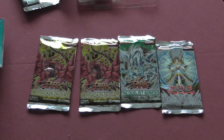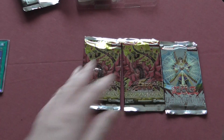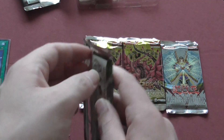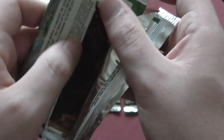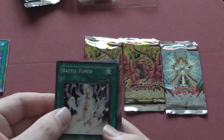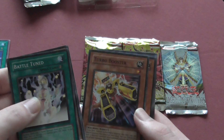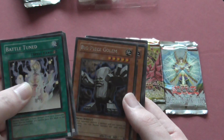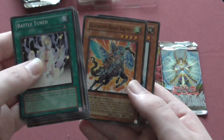Next we'll start with Jewelist Genesis, which has Stardust Dragon on the front. I'm yet to get that tin — that'll probably come later. Try not to rip all of these if I can, because I want to add them to a little collection section. From the pack: battle tuned, ghost gardener, fish stealth charge, turbo booster, big piece golem, twin shield defender, tricky spell four, gladiator beast.